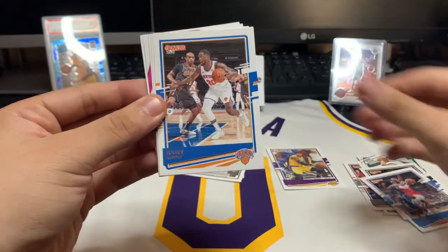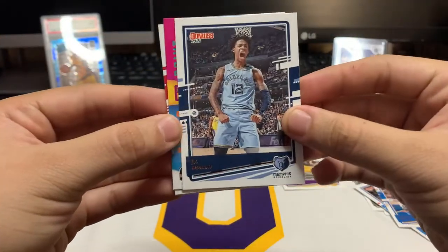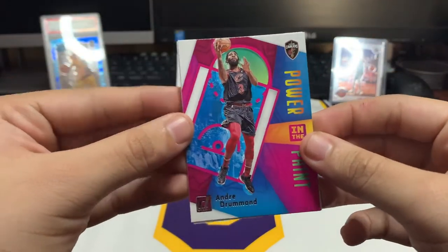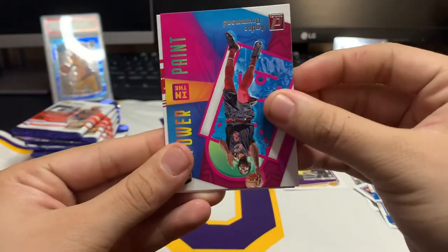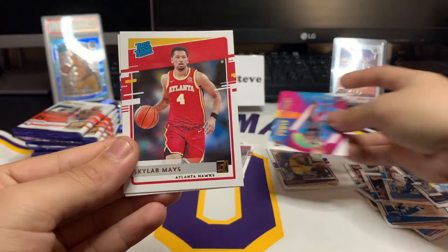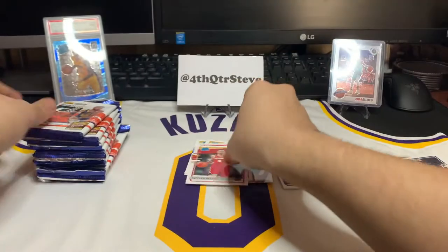We got Michael Porter Jr., Dennis Schroeder, Julius Randle, Nerlens Noel. John Morant — we got an insert! We got Andre Drummond, the newest Laker. From the Hawks we got a rookie — Skyler Mays. And our next rookie is Saving Lee. Next pack.